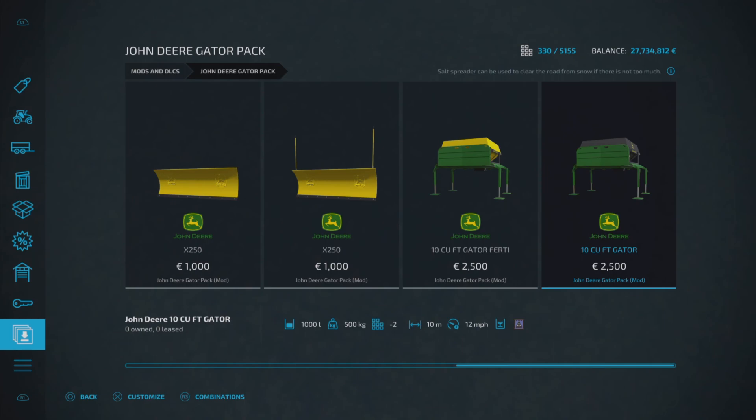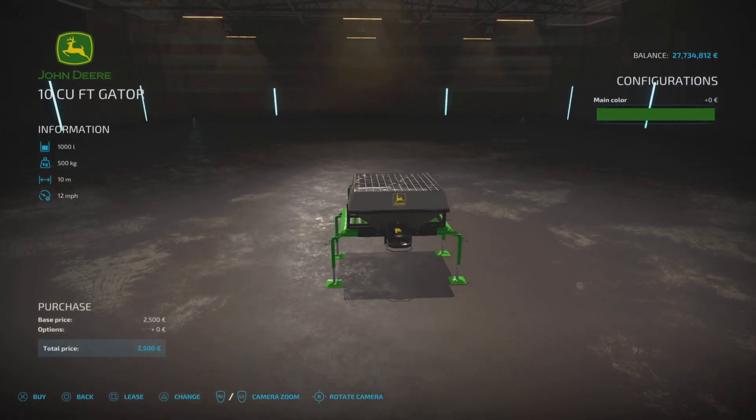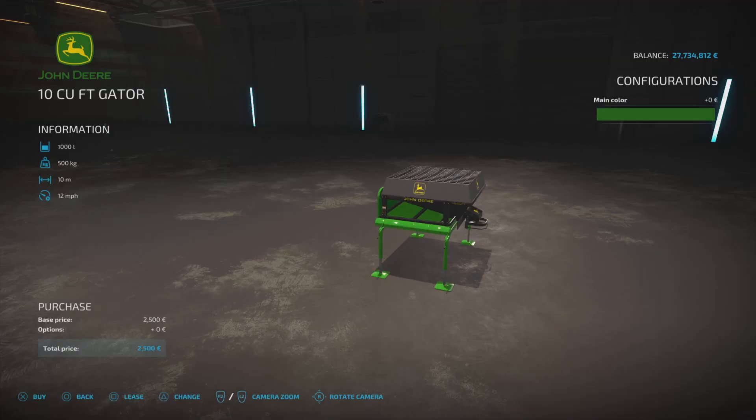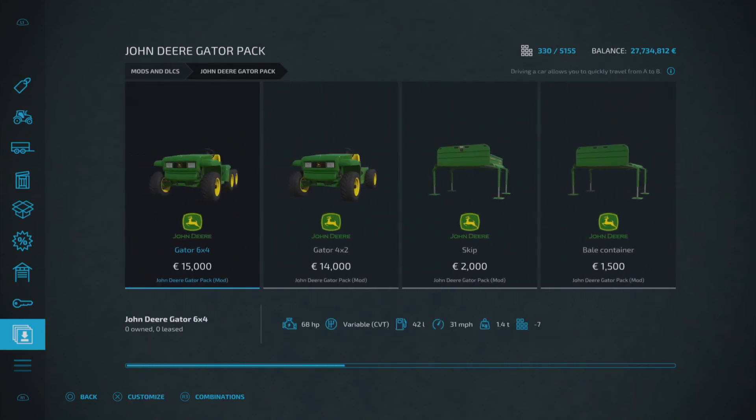Last in this pack we've got the 10 cu ft Gator salt spreader — also 2500 to buy, holds 1000 liters of salt, two slots on console, spreads out to 10 meters and runs at 12 miles per hour. Pretty similar looking to the lime and fertilizer spreader, with those same three colors. That's a decent pack — the John Deere Gator Pack by Black Sheep Modding.